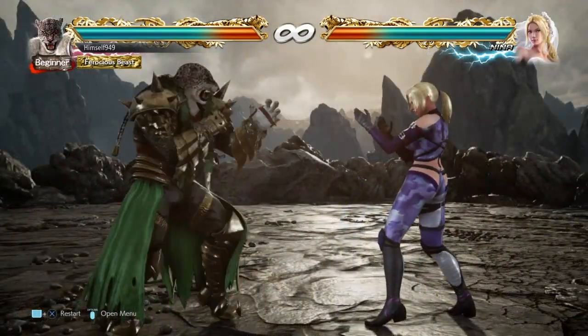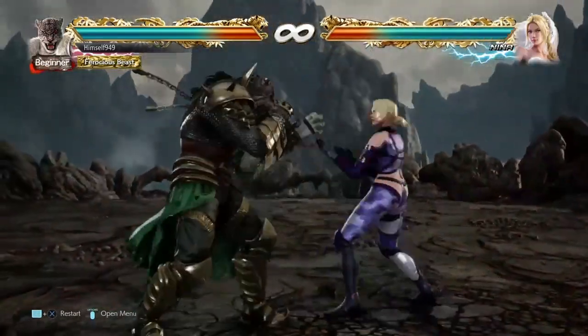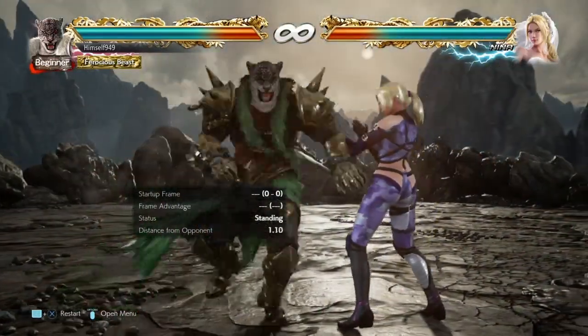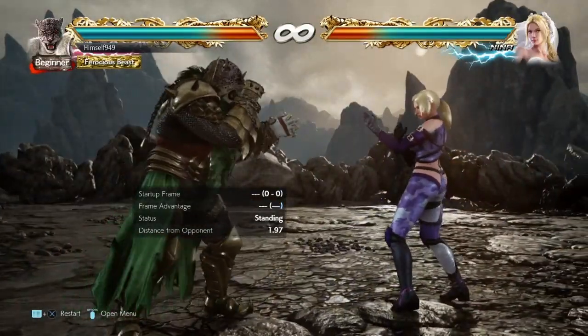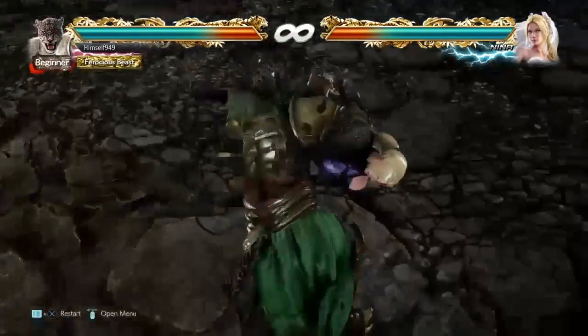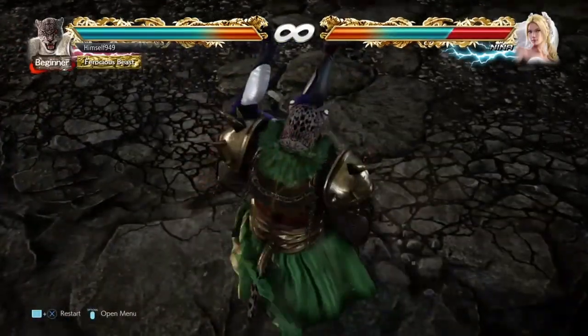One final option is Shadow Sweep. It's slow and it's minus 13 on block, but it covers both sidesteps and it catches backdashes. And it's also plus 5 on hit. Based on that, it's clear that FF3 is the ideal entry move.